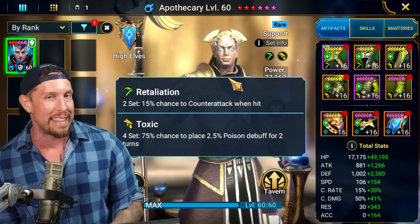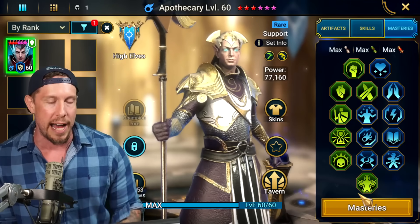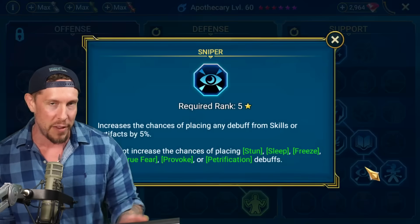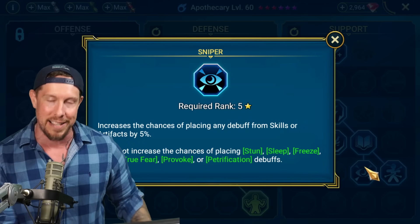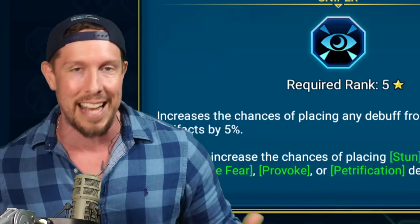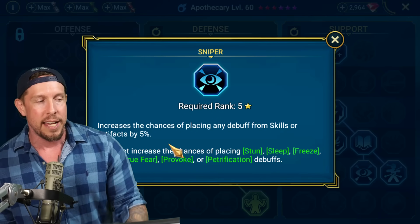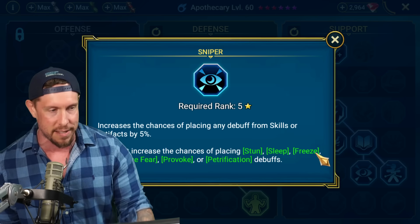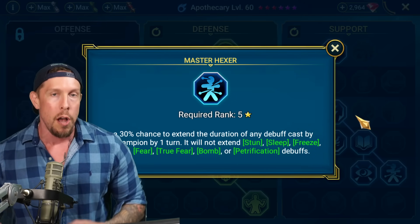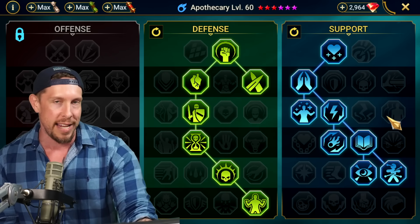He's not landing any other debuffs that would require accuracy. It's coming from an Artifact set, so it does not need accuracy to apply. However, we can still take advantage of Sniper and Master Hexer. It could be Apothecary or anybody on your account using a Toxic set. Make sure you pick up Sniper — it bumps that 75% chance up to 80%. Any debuff placed from a skill or Artifact gets bumped up by 5%, and Poison is not excluded. We also should note that Master Hexer will work with Poisons from the Toxic set. Pick up Master Hexer and Sniper on any Toxic build you're using.